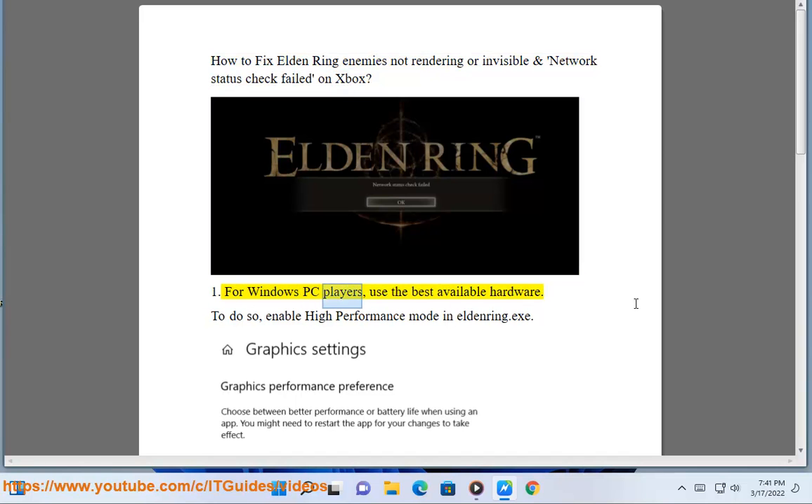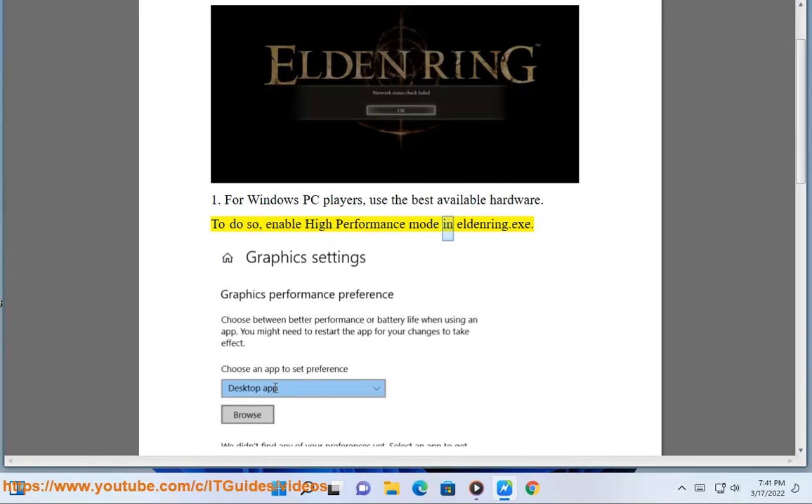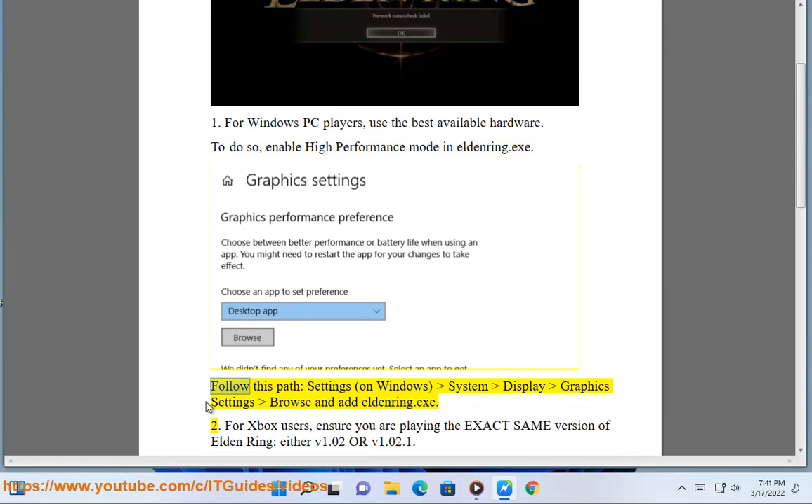1. For Windows PC players, use the best available hardware. To do so, enable high performance mode in Elden Ring.exe. Follow this path: Settings > System > Display > Graphics Settings, then browse and add Elden Ring.exe.